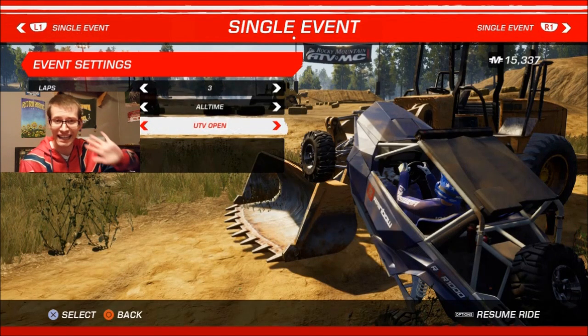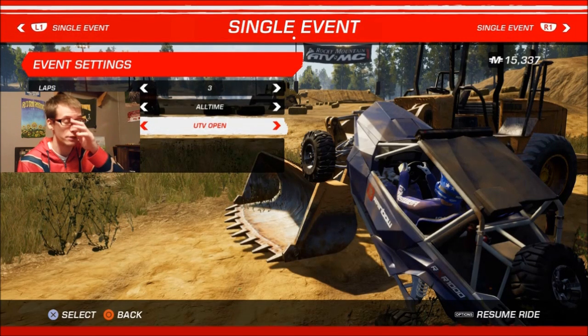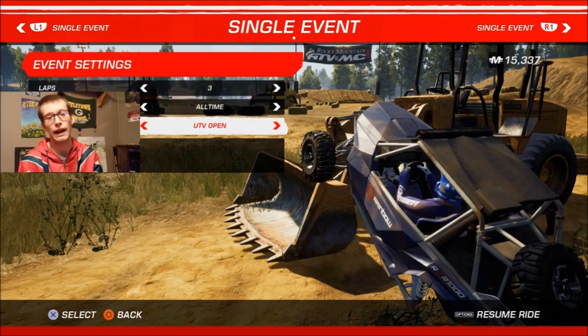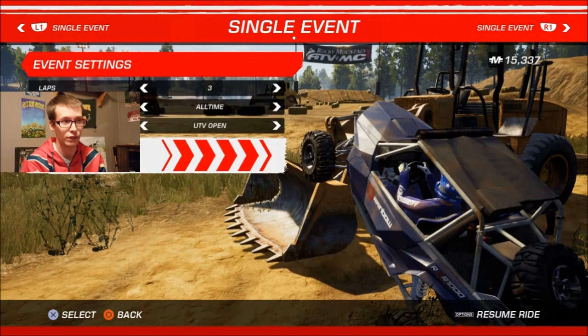I really wish the AI could use all those other brand-name buggies that I can't use just because I haven't bought them. In other games like NASCAR they let the AI use DLC cars, but in this game every real name-brand vehicle costs like one or two dollars each, which adds up to a huge waste of money. I wish I could buy some new buggies right now but I've got to save up — sitting at 15,000 — so let's try to make some money. Three laps, all-time difficulty, UTV Open, let's see if we get this done first try.